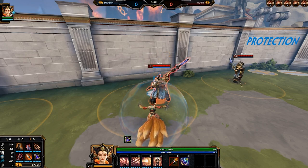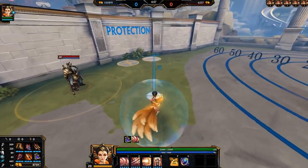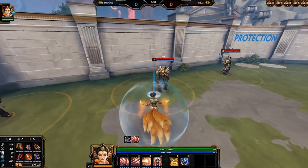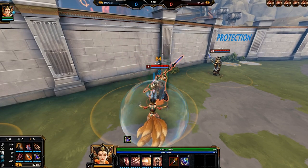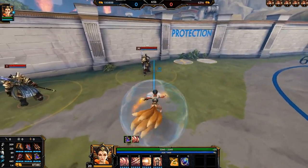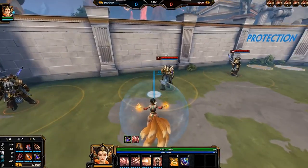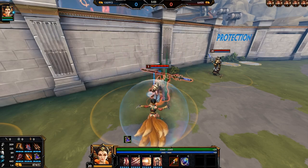For Daji's first ability, it augments Daji's next basic attack. This enhanced basic attack deals a burst of damage and applies another DoT on enemies which deals more damage. On top of this, the enemy hit is also going to be slowed. Besides being a really good auto attack cancel tool, this ability causes Daji to not be affected by the movement speed penalty until she hits someone with this empowered auto attack.